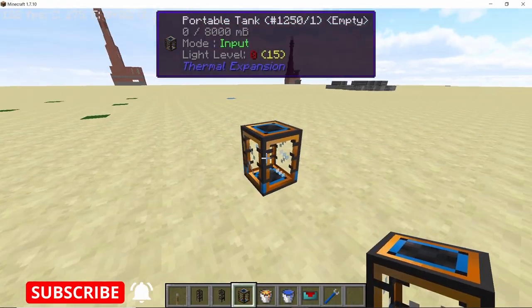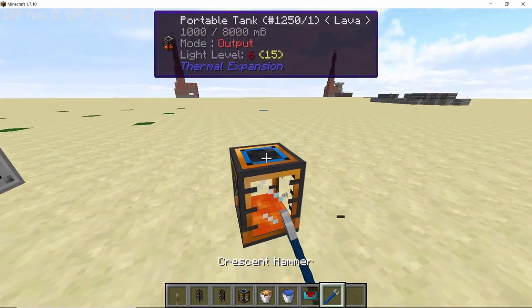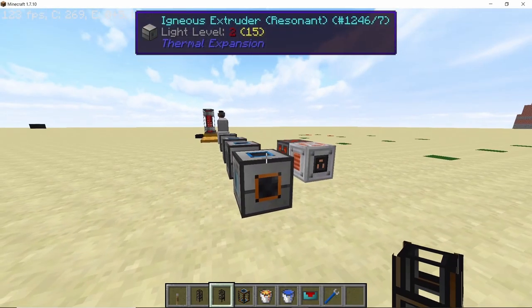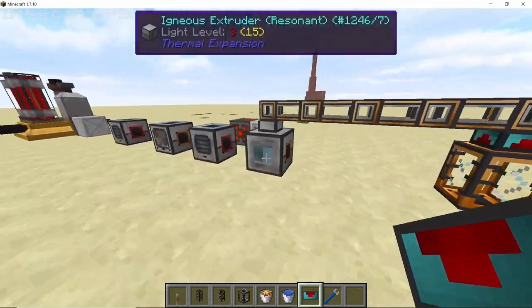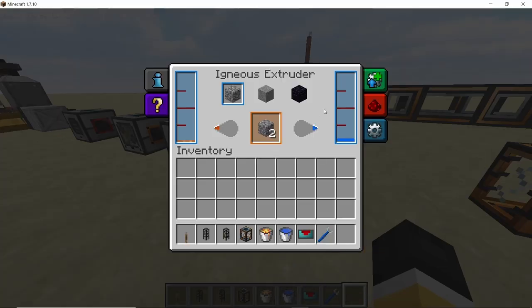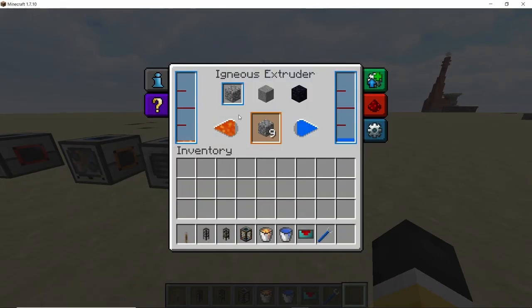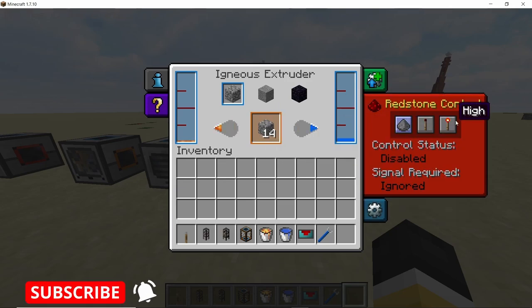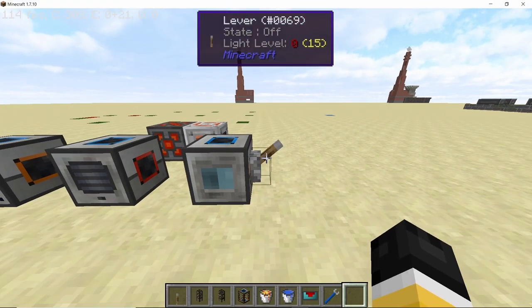Now let's set up all of the ducts and augments. First, we need to get water and lava inside the igneous extruder. I'm going to use a tank for this — you can probably also do it by right-clicking a lava bucket and water bucket on the extruder, but using a tank is safer. So there goes the water, and here we have the lava. The extruder is already forming cobblestone. Go to the redstone control and set it to high, and place a lever on one of its sides so the machine only produces cobblestone when you flick the lever on.